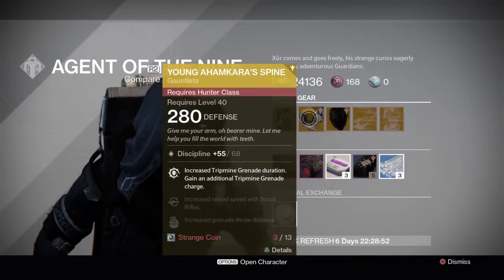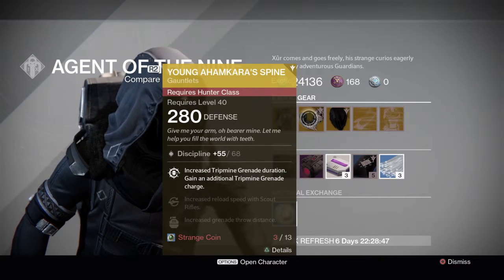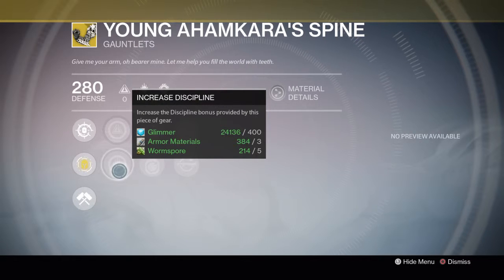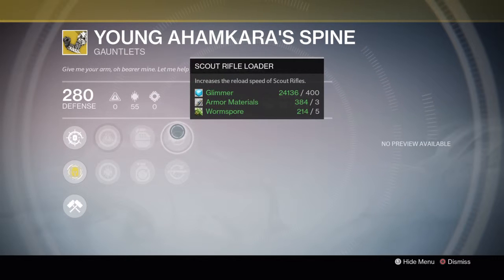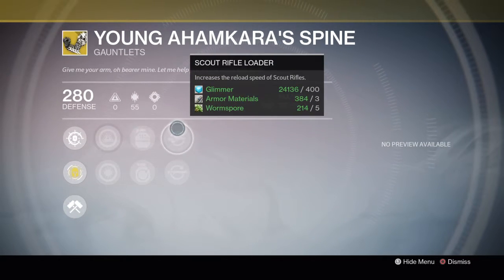Next up, we have the Young Ahamkara Spine for the Gunslinger — 55 Discipline, with an Intellect boost as well. Next, we have Fastball, which increases your grenade throw distance. And Impact Induction, where bonus grenade energy is gained on melee hits. We have Scout Rifle Loader and Shotgun Loader — reload speed increases to the Scout Rifle and Shotguns, respectively.